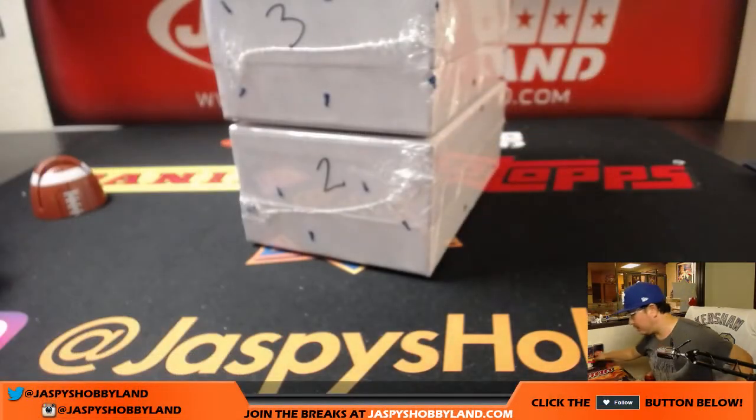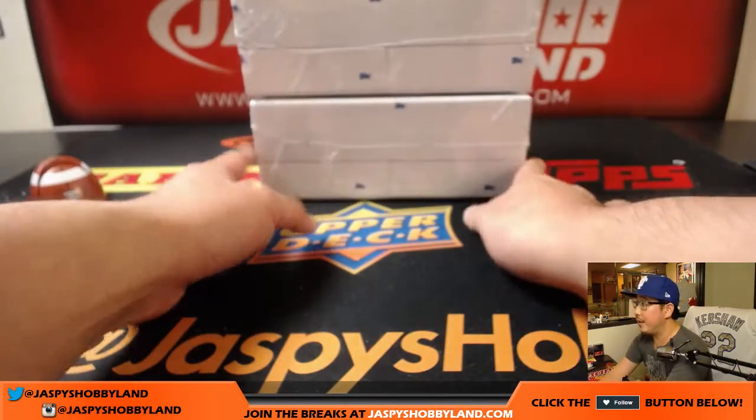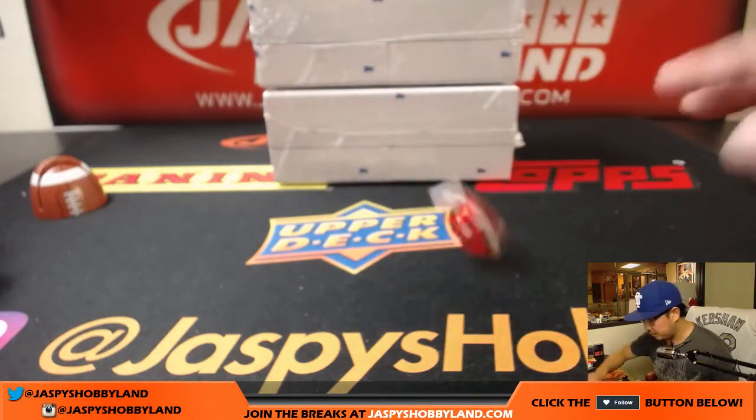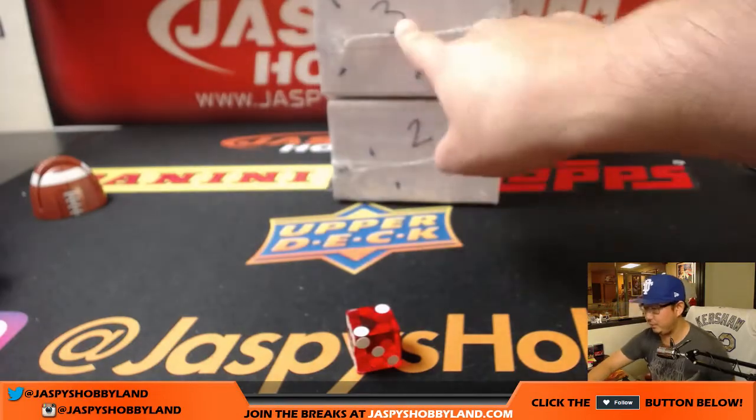So let's pop open one of these boxes. We're going to choose one of these boxes — 1, 2, 3, 4, 5, 6 with the die. And it's 2. So we'll do the top box right here, which is box 3.